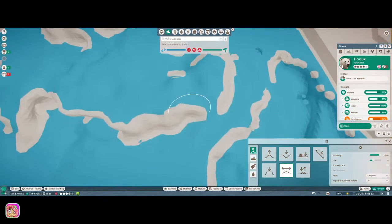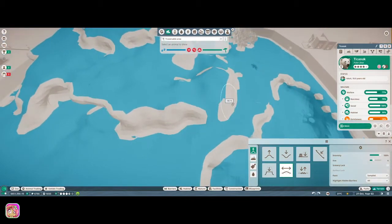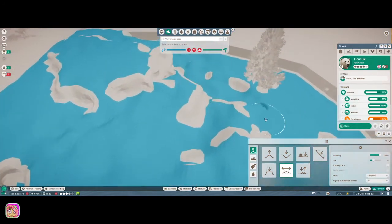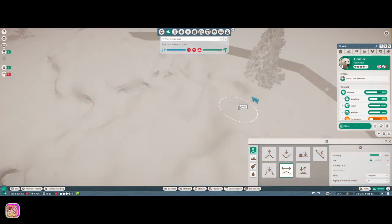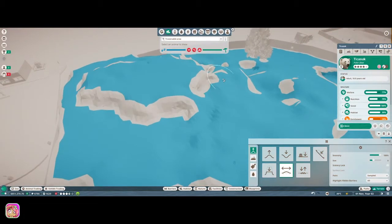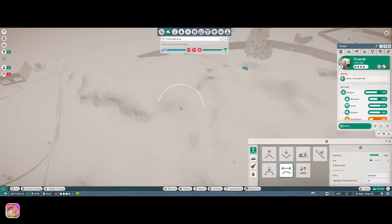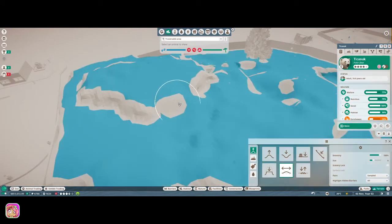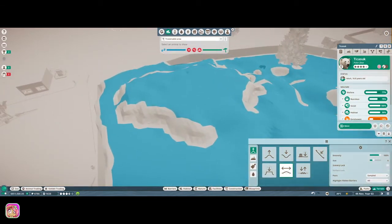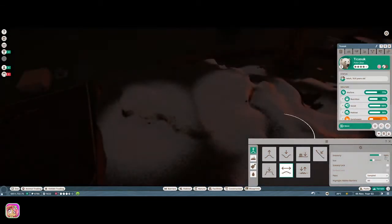Now they should be able to get up here — maybe that'll make them get up here more. If they did come up here that would be a cool view for the guests on this side. As I'm smoothing out and moving the terrain it keeps refreshing. We'll see if that works — let's smooth this out a little bit so they can get up here. Awesome!